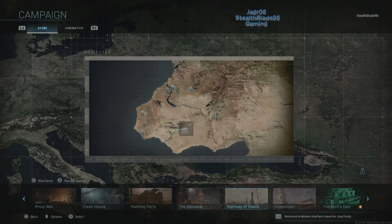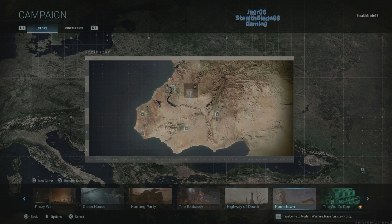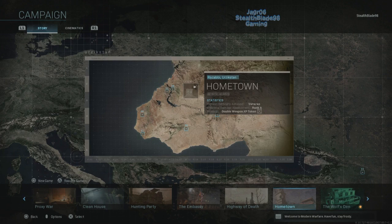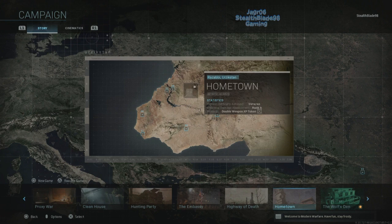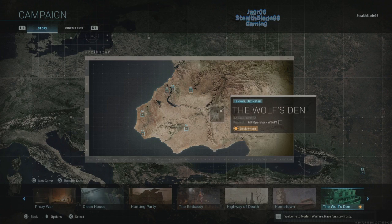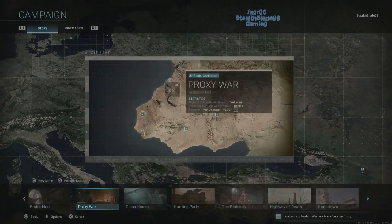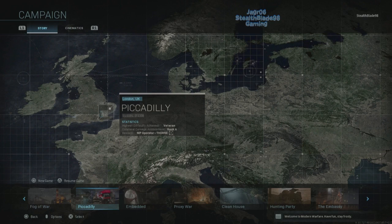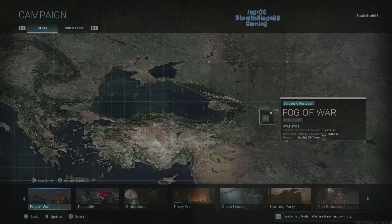I don't care about this store stuff at all. Let me check the story so far — yeah, we did the Embassy, the Highway of Death, Hometown — this is what happened years ago in Urzikstan. We have Daughter's Urzikstan, then Urzikstan again, now we're at the Wolf's Den with Taqarim in Urzikstan. There's a common theme here — all in Urzikstan. And then London, UK — this is the Piccadilly mission — and then Verdansk, Kastovia, which was the first mission, Fog of War.